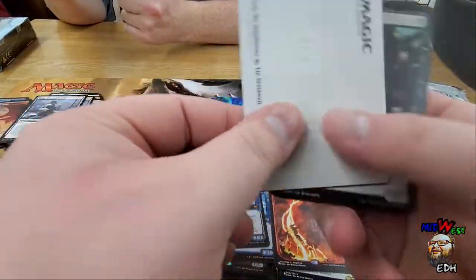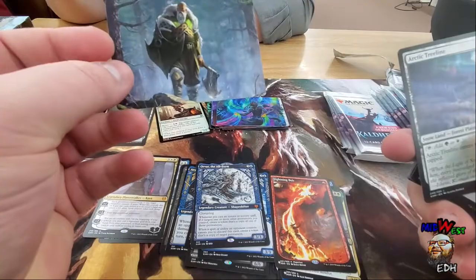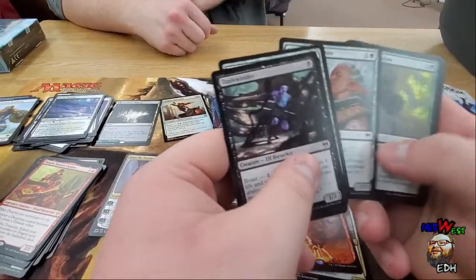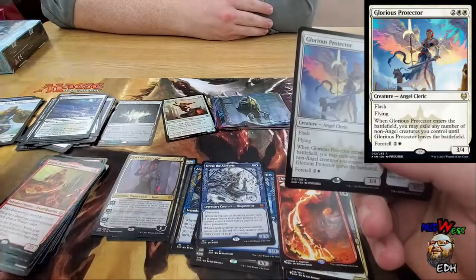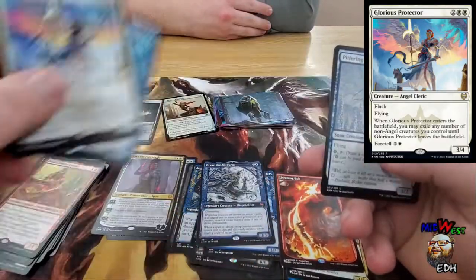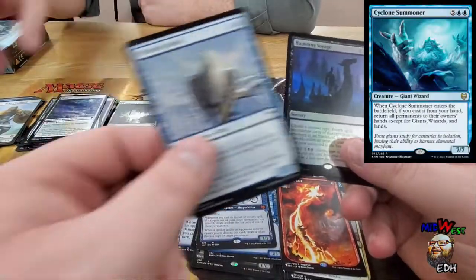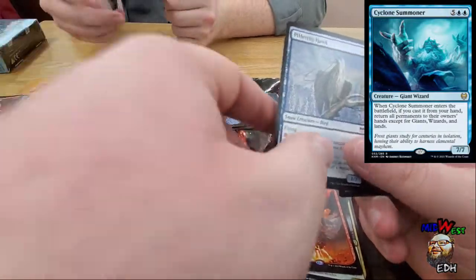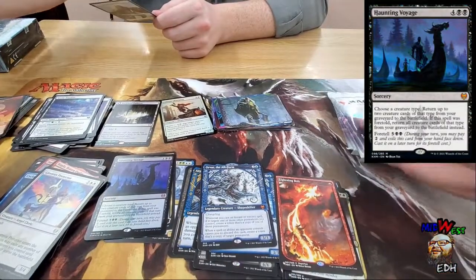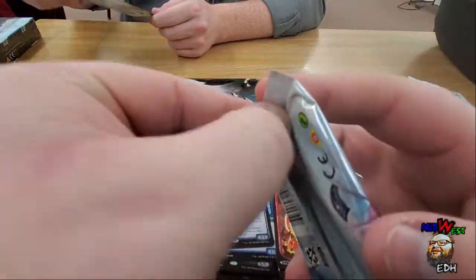It's a 1950s superhero helmet — they had to protect their head because they weren't strong enough. You're getting mad at that? I get mad at a lot of things. We should talk about Kyle's anger issues on camera. Hey, foil Haunting Voyage — that's cool! I wish it was a full art one because that one's pretty cool looking.